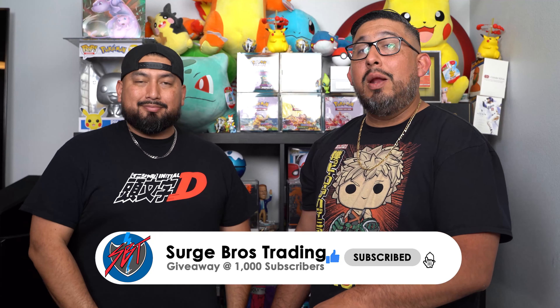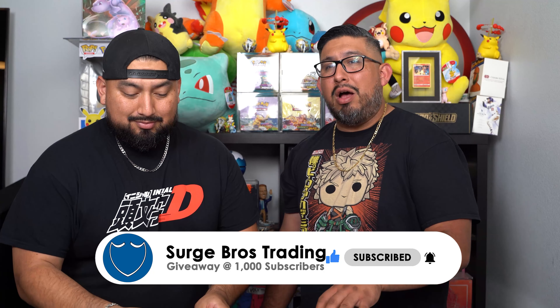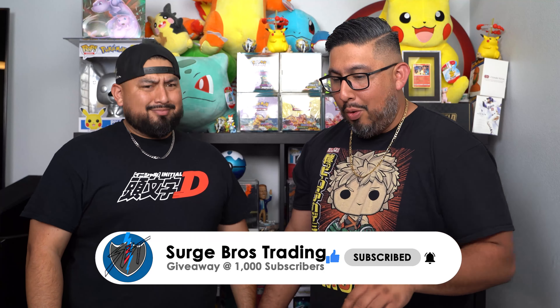Welcome back SBT gang. We're back with another Pokemon opening. Harvey, what are we opening up? We're finally going to be opening up the Divergency tins that came out about a month ago. We finally got the Seizui, the Itachi — the one we didn't find anywhere. We finally found it today. So we're going to be opening up all three.